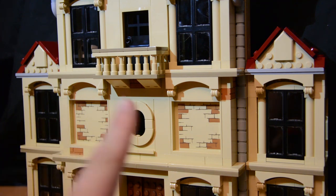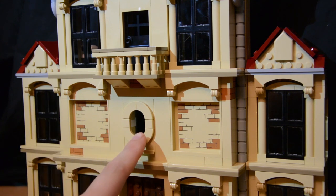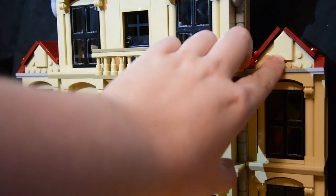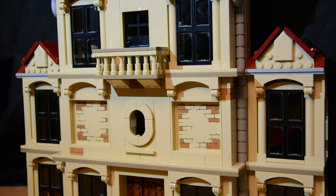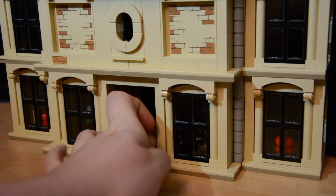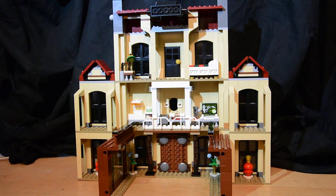Moving down to the middle floor, there's nice brickwork, continuing piping, windows on either side, and an interesting window in the middle that you can actually fit your finger through. There's also a very nice use of a shield piece. The bottom floor follows the same design as the other floors, with the same aesthetic window choices and sculptural pieces, plus the addition of opening double doors. The back of the manor reveals lots of different rooms and details across each area.